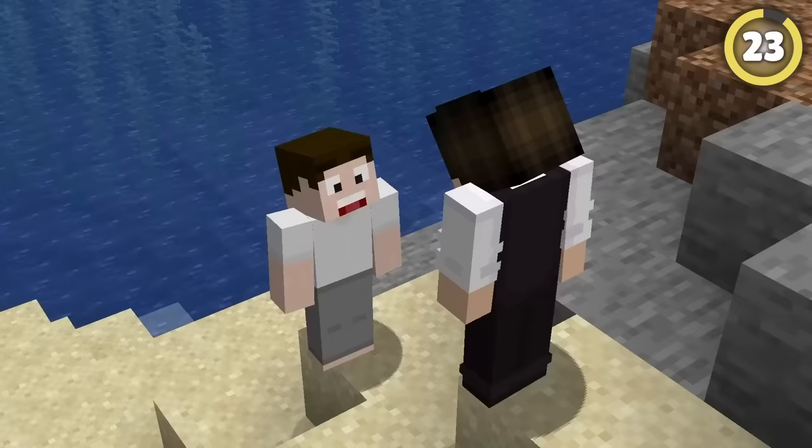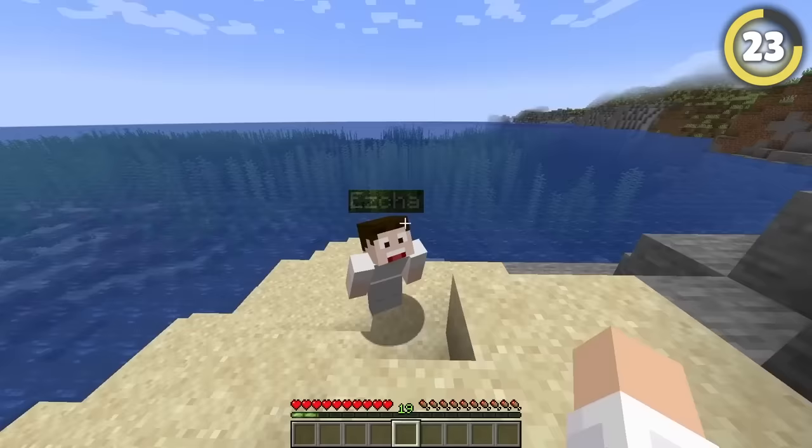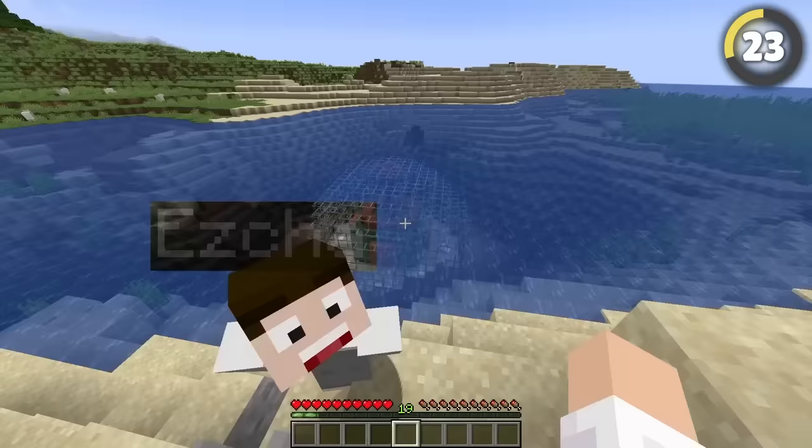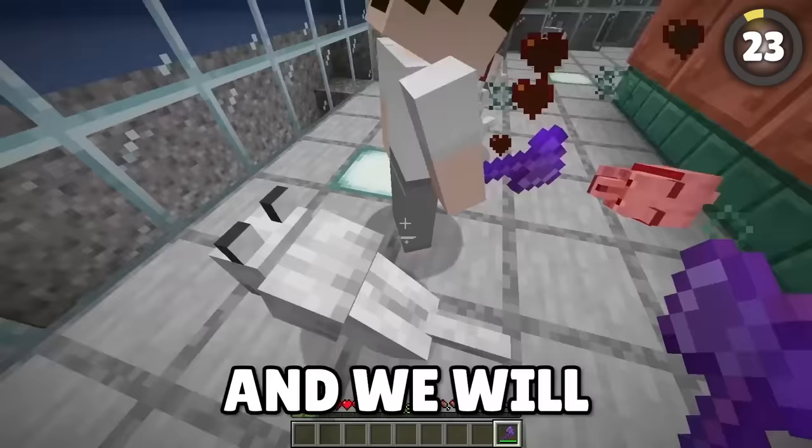If you're near an ocean with your friend, have them crouch down in front of the water and pay attention to their name tag. If you look closely, you can see the water is transparent, allowing you to see anything you want — including your friend's secret base.